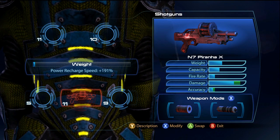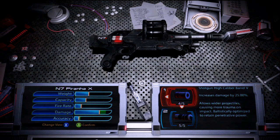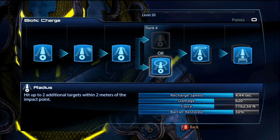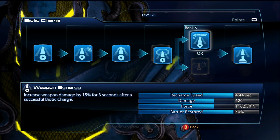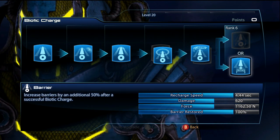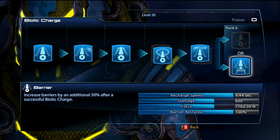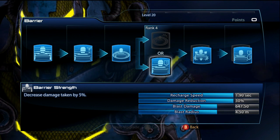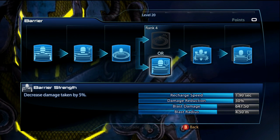He's going to be using the new shotgun, the Piranha. I think we all know this gun is extremely good. The weapon mods are always going to stay the same for me - pretty much damage and accuracy, you really need it for this gun. For his build, it's a little different for platinum standards. I definitely like Radius just to hit a ton of targets, and then Weapon Synergy because he's a tank, and Barrier.